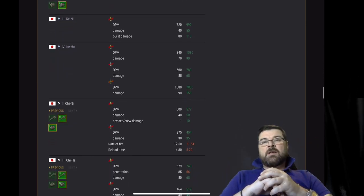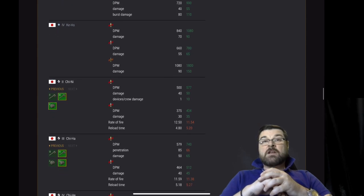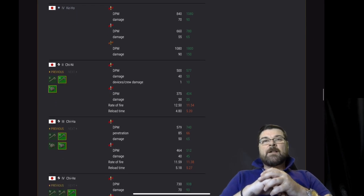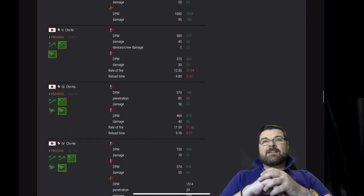Same with the Chi Ni — AP and premium AP have all been buffed. However, rate of fire is down and reload time is also being nerfed. The Chi Ha — DPM and damage on its standard AP buffed.